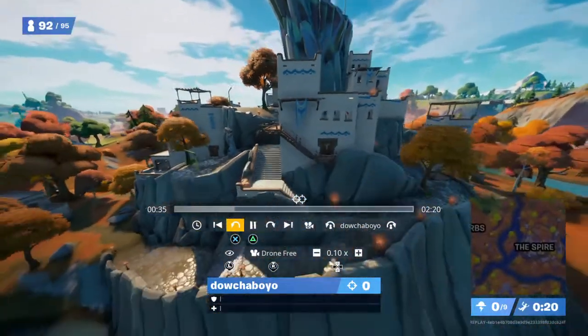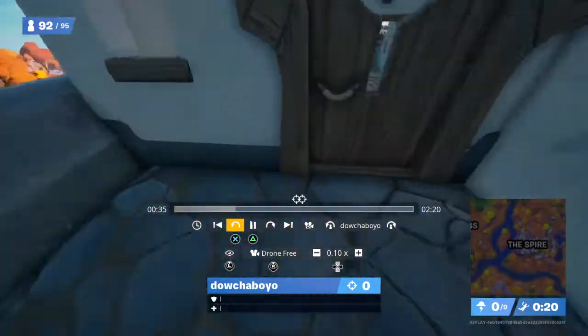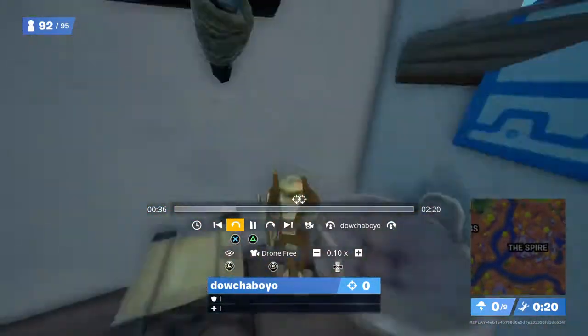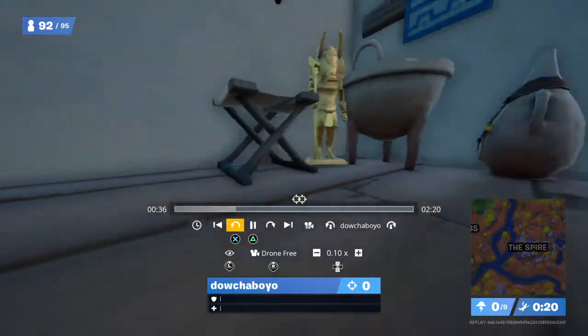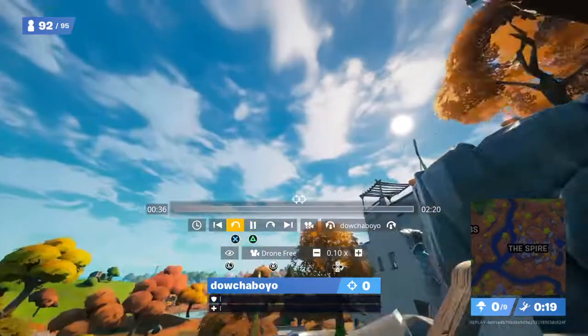And then the next one, you want to come over here to this side, and then you want to go into this building through this door. And then the last one will be down here, but this one's not really an artifact — it's more like a statue.